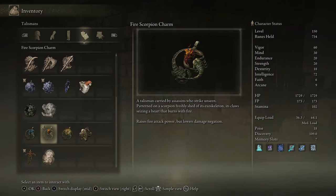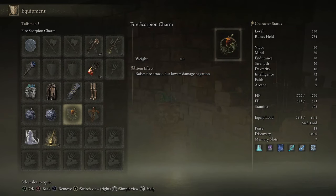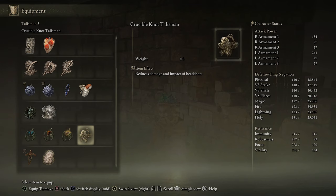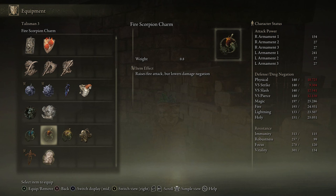So a talisman carried by assassins who strike unseen — it raises fire attack power, but lowers damage negation. Now this is an absolutely amazing talisman, or charm, whatever you want to call it, for any fire build. But please be aware it does lower your negation a little bit — as you can see here, it does make your stats go down quite a bit. So be mindful of that as you will get hit a little bit harder from any kind of physical attack — versus your strike, slash, or pierce. But ultimately, if you're trying to build revolving around fire, especially if it's long range, this may well be something you want to invest in.